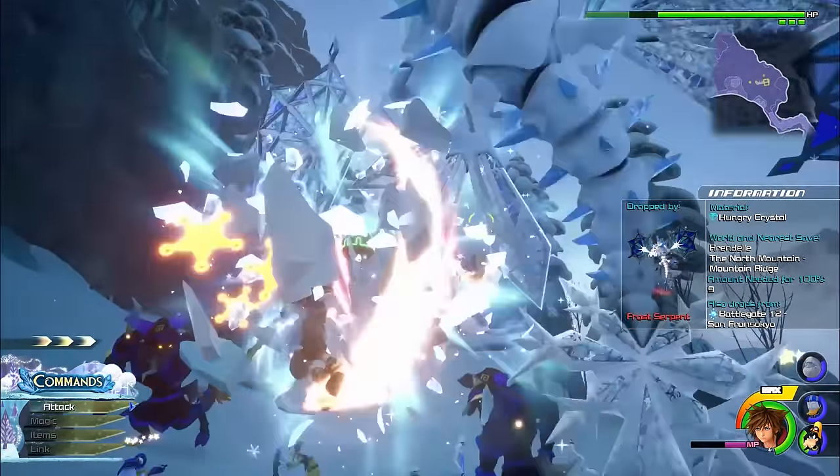For the third Oricalcum Plus, and definitely the easiest one, travel to the badlands of the Keyblade Graveyard. Once you're here, turn around and head to the very start of the world and you'll find a pink portal behind the battle portal. Use it to return to the Final World. Once you're in here, there's a nice big chest on the left that contains our lovely Oricalcum Plus.